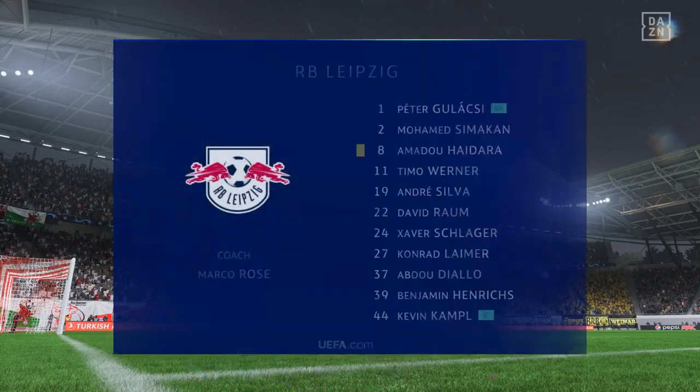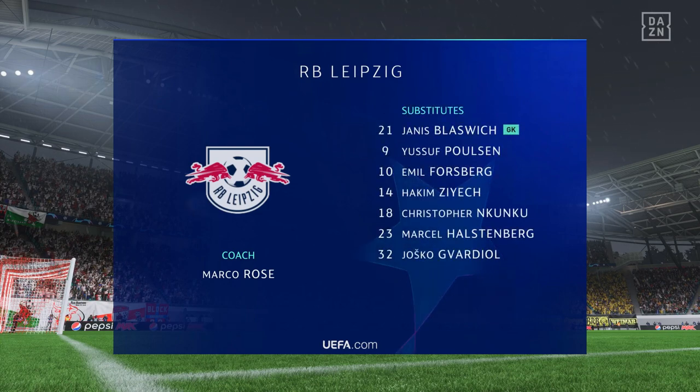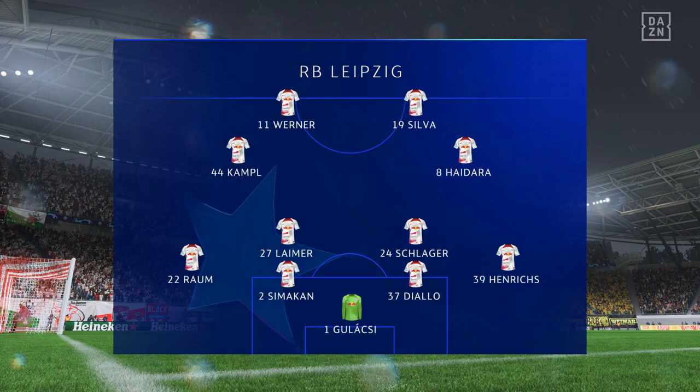Here's how Leipzig will line up. The 4-4-2 system relies on good combinations all over the pitch - the front two, the central midfield pairing, the fullbacks and wingers, and of course the centre backs. If you can get these combinations right, you'll have a good team.